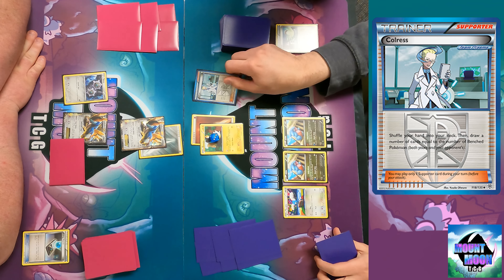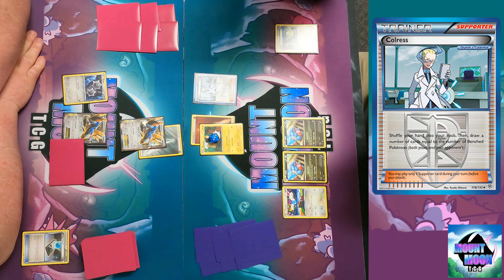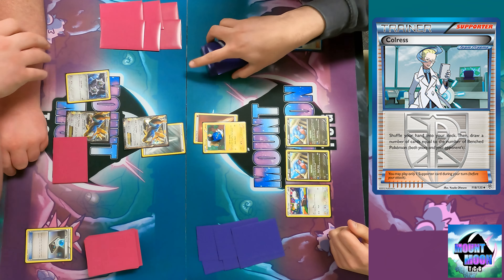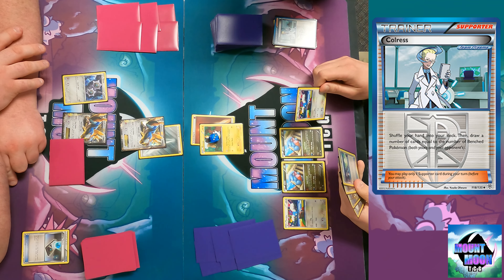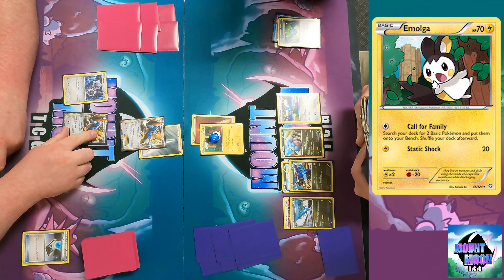I don't have any good Gibbles in my hand, no rare candies, so I play Colress — shuffle your hand into your deck then draw a number of cards equal to the number of Pokemon on both players' benches. I'm on the reprint Colress campaign. Not great draws but I got another Swablu, which I don't have to bench since I'm going to Call for Family anyway. I'm going to rare candy into a Garchomp, and also evolve into an Altaria, then Call for Family again.